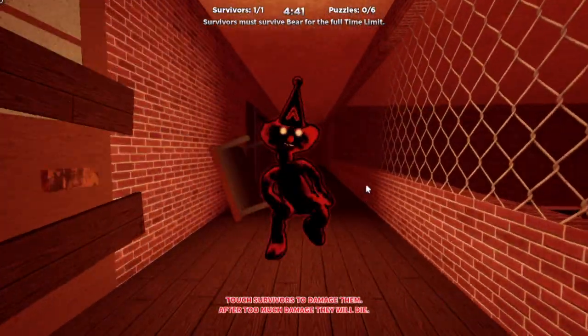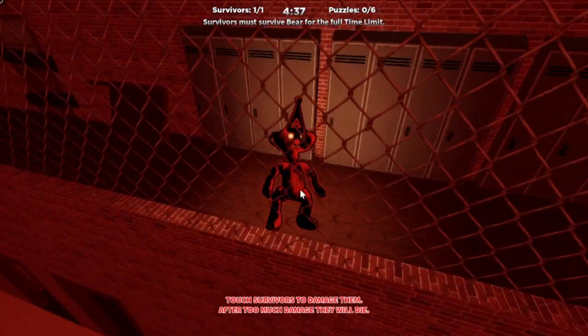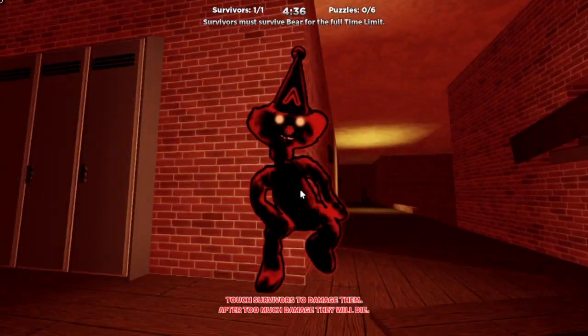We're just gonna do a little video of the Bandit School map. This is really nice. We're on the upstairs — yeah, that's where the survivors spawn. Yeah, there's my brother. Very nice.